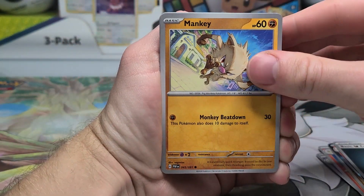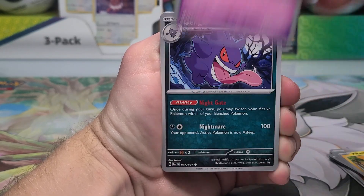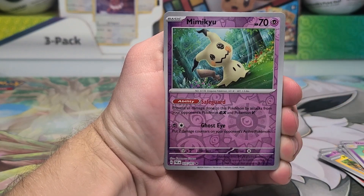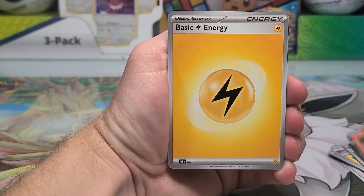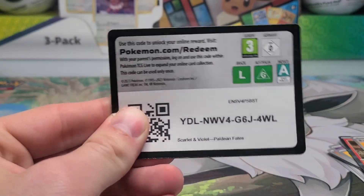There are five unique ones — a full case of ten and you can get five unique ones. We got Gengar, Crispin, Dachsbun, Mimikyu, Oinkologne, and a Heat Rotom. Sadly did not get anything in this first tin, but we got a couple more to open. I'll see you tomorrow with the next one.